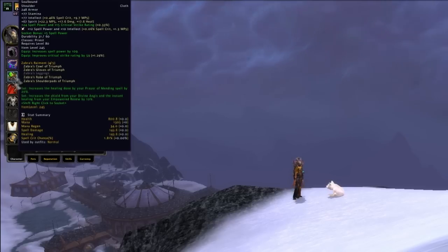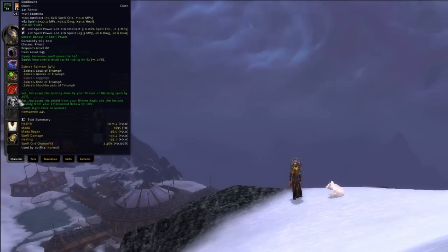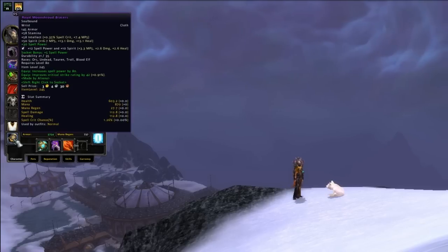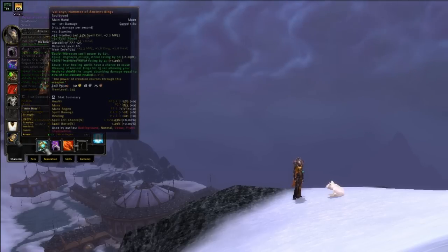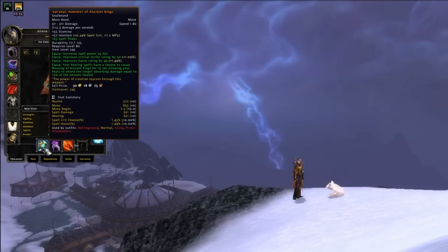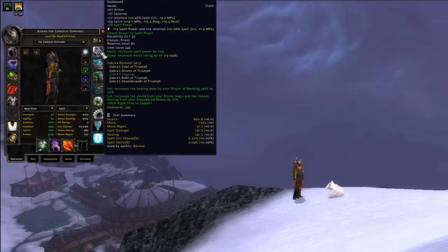On your back, if you are a tailor you should go for Darkglow Embroidery; otherwise, 23 Haste. On your chest, 10 Stats would be your best choice. As far as wrists are concerned, 30 Spell Power is the Superior Spellpower enchant. On your weapon, you should have 63 Spell Power for a one-hander or 81 for a staff.